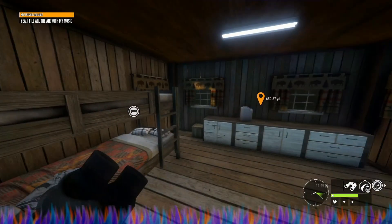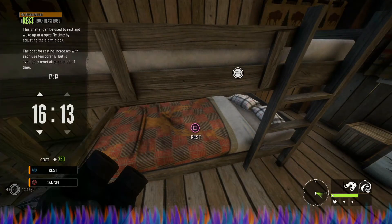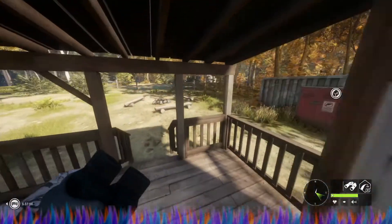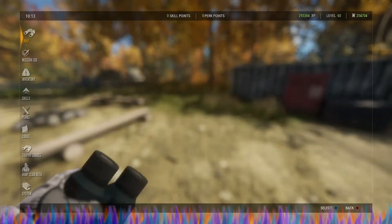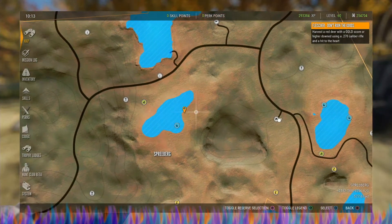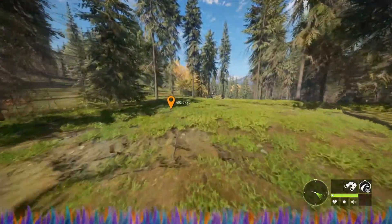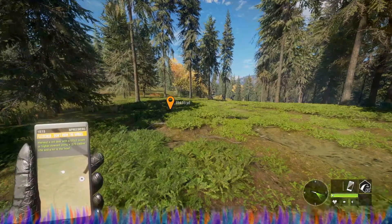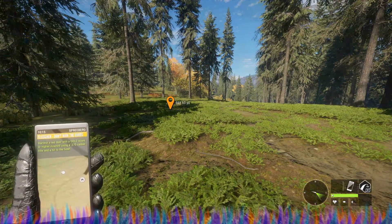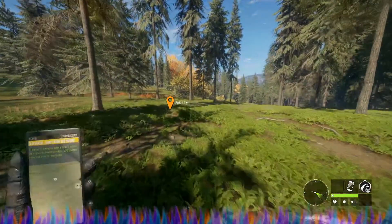I believe we need to go to about 10 o'clock, so let's go ahead and get over there. On the way, I should mention what I'm actually using and why. We do have a quest to harvest a red deer with a gold score or higher, downed with a 270 and a hit to the heart. I doubt I can hit the heart, but we're going to try.